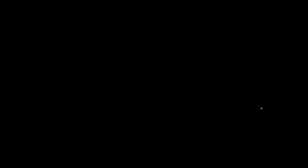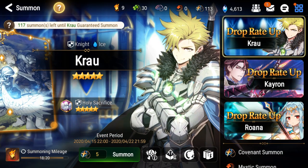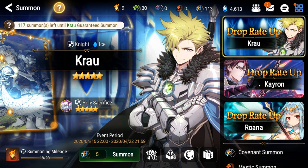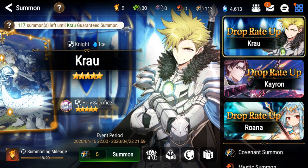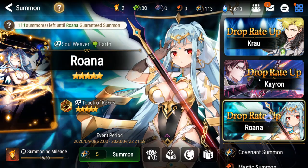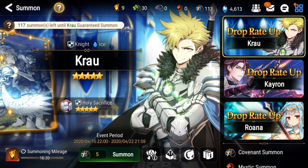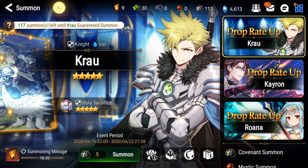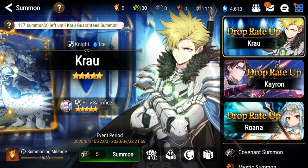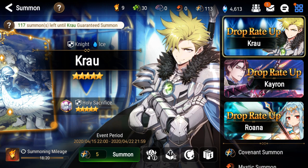First things first, let me talk about these banners that are live right now, because I'm sure this video is gonna get watched mostly by people while these are up. Crow is very good — he will always be very good. Rowan is nice, Kay runs nice. These are both really good units, but Crow is very good. I'm just gonna say that as bluntly as I can: Crow is insane. I think it's a hundred percent worth, even if you're gonna be free to play, to try and get this unit, because he's that good.